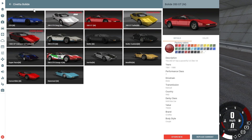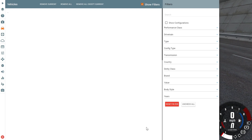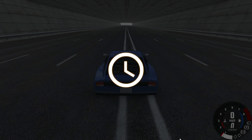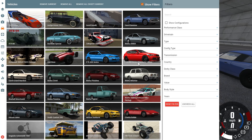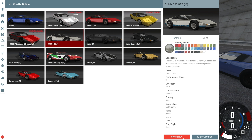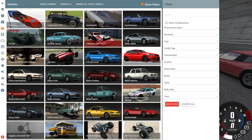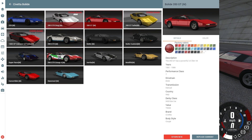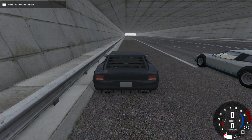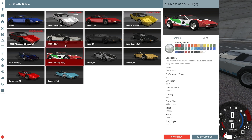So we have the 320. I'm going to replace the truck with that. Then we have the 350, then we have the GTR. I just realized the Bolide has quite a lot of stock configurations. And then we have the NOT, which I'm not even sure how it's pronounced. So after the NOT, there's the final stock version.